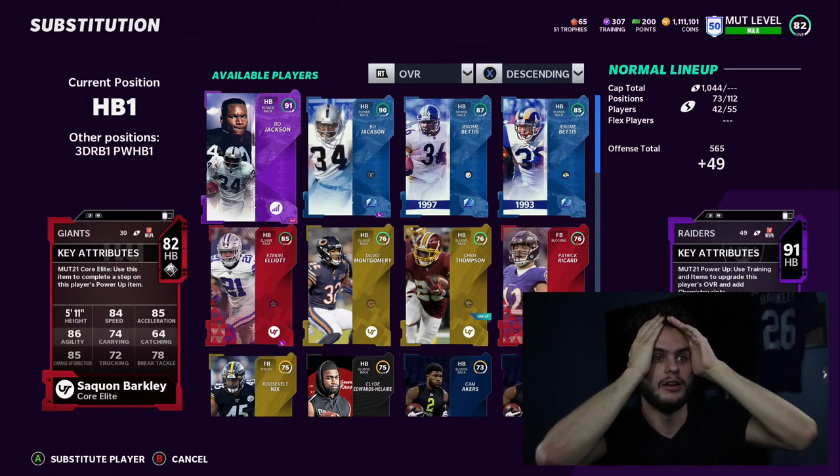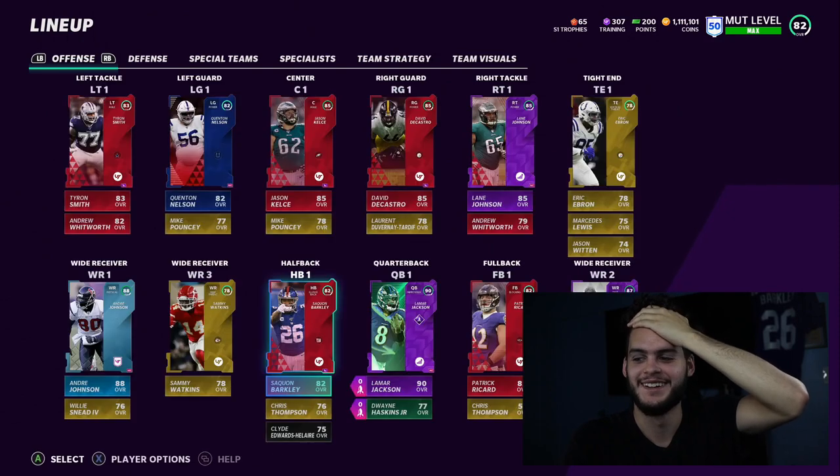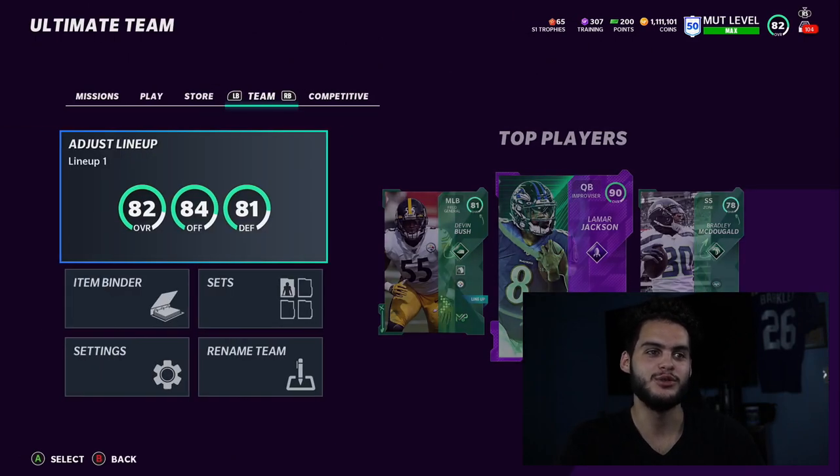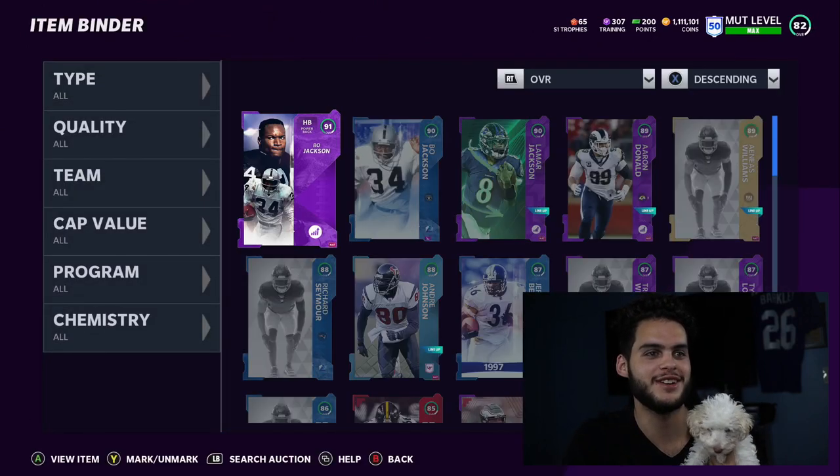Oh my god — did we pull Bo Jackson? Don't play with me. Don't play with my feelings right now. I'm sweating. The Blue good luck charm is here.